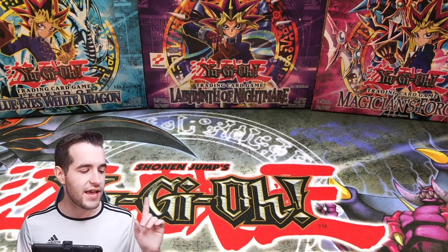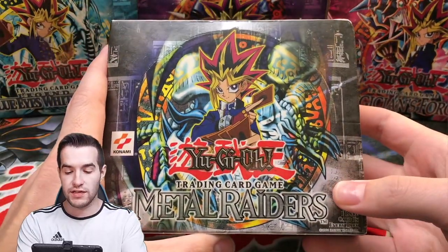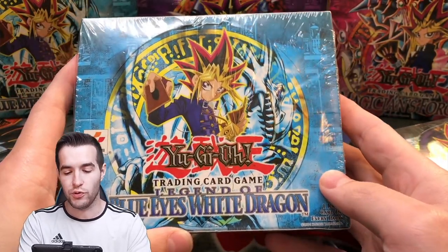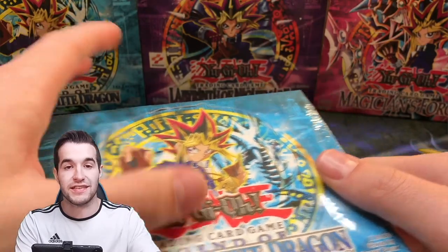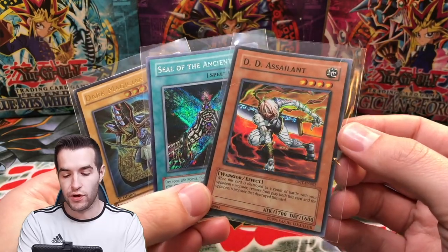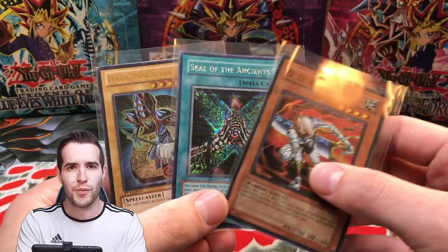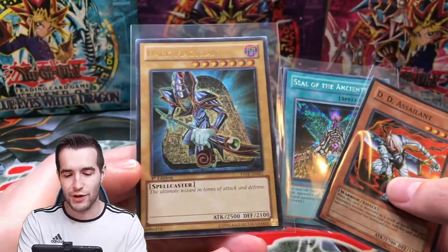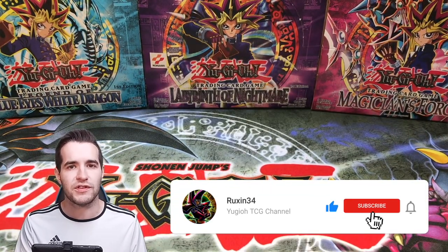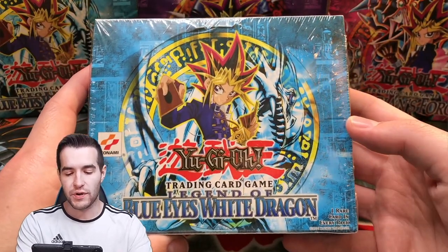What's up guys, we're back with another epic video. Today we have some booster boxes: a Metal Raiders unlimited box and a Legend of Blue Eyes original print unlimited booster box. We're going to talk about these in a second, but first the giveaway. I'll be giving away three cards: a DD Assailant from some sort of promo, the Kaiba promo from the PC game, and an ultimate rare first edition Dark Magician. All you have to do is like this video, be subscribed, and let me know what you think about these booster boxes.